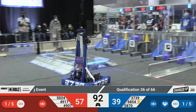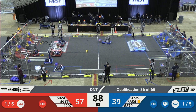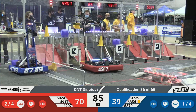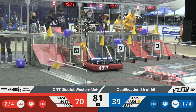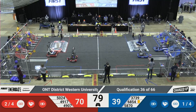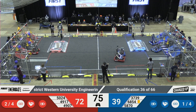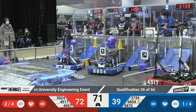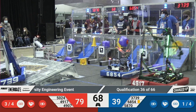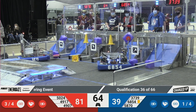Over on the Blue Alliance, Team 6854 is looking to grab a cube, and they've done it. They'll be coming back to place and score some points by filling up their grid. On the Red Alliance, we've got Team 5024 grabbing a cone from their substation. Both alliances hard at work, filling up their grid and looking to score and get those links.